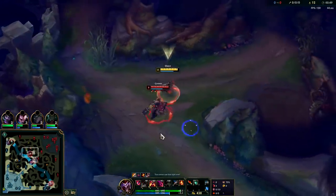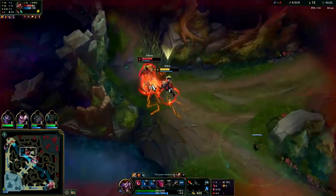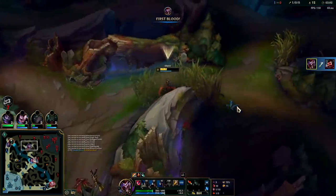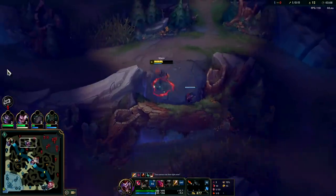Oh hey buddy — I'm pretty sure he loses this. Yeah, he literally loses this. Backstab damage and our E — Shaco's damage is ridiculous. Plus fleet footwork Graves is going to have trouble kiting us out. But if it was phase rush Graves, it might have actually been hard.